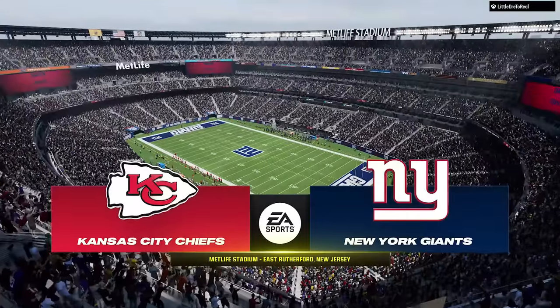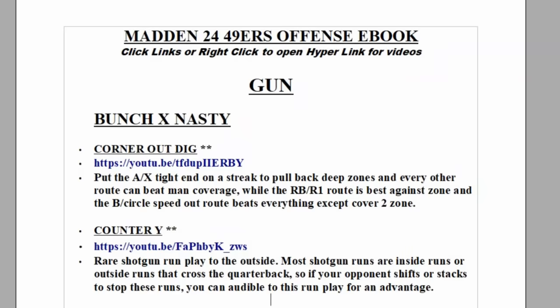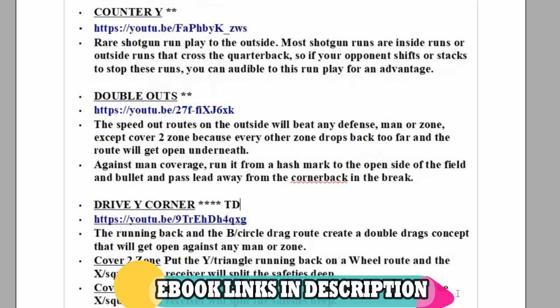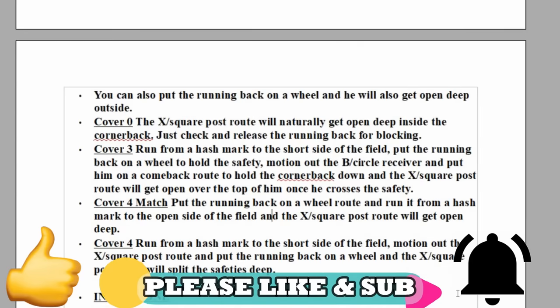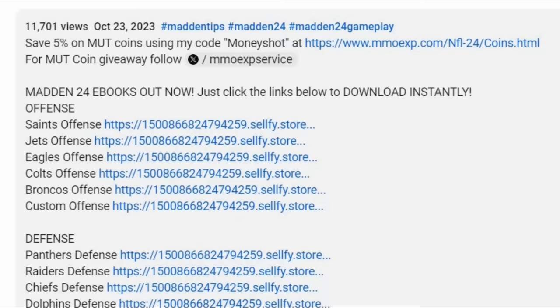Welcome back Money Team. I haven't made a glitch routes video in over a month or two, and that's because I haven't made a new ebook since the October patch. I just finished my brand new San Francisco 49ers ebook, and when I lab an entire book I usually find a bunch of crazy new routes that beat man and zone that I want to share. Today every route will be found in the 49ers playbook and in my ebook. I'm working on the Ravens next, so please subscribe, hit the like button, and let me know in the comments. You can download the ebooks instantly via links in the description or the top pinned comment.